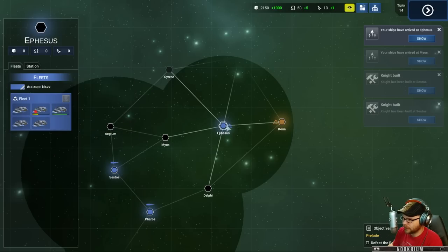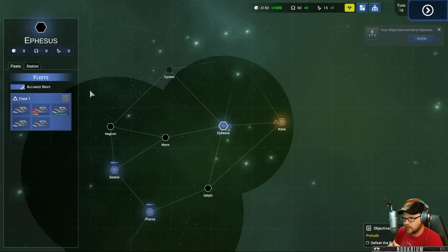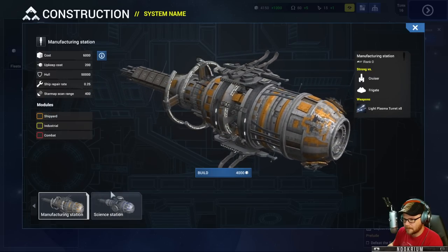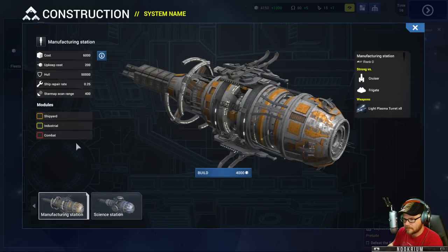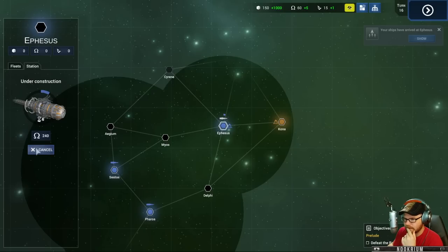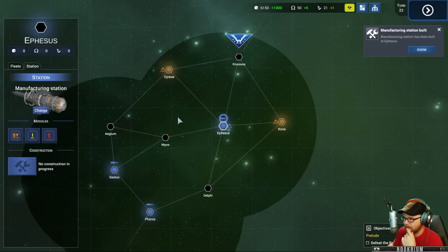He lost his turret - what good are you? Maybe we're supposed to sit here and get enough money. They don't seem to be moving so maybe we should go in and build a station. We want a manufacturing station - it's going to take a while to build. Let it do its thing. Station's been built.